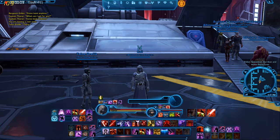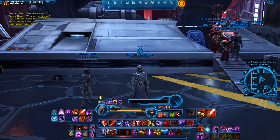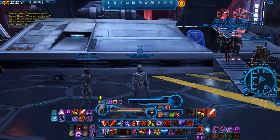I'm going to go over gearing yourself and your companion, and what to do when you hit level 10. At level 10 is when you can choose an advanced class — it's irreversible. For example, if you're a Sith Warrior and you choose Sith Marauder, you cannot later change your mind and go Juggernaut. It's a permanent choice, so you've got to think carefully. We'll assume Marauder since that's very popular.